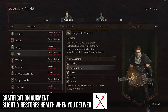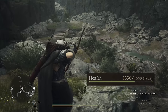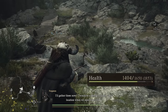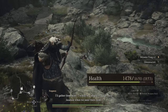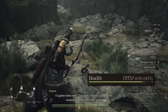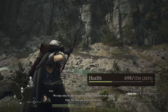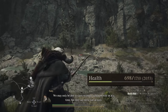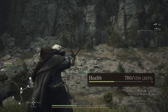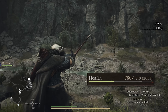Gratification heals you for 4% of your max health whenever you kill an enemy yourself — it can be an animal too, not just hostile enemies. Since this is based on your max health, the higher your max health, the more you get back. If you have a healer in your group they'll do most of the healing, and trash enemies aren't hard to defeat. This is probably most useful while just leveling through the game.